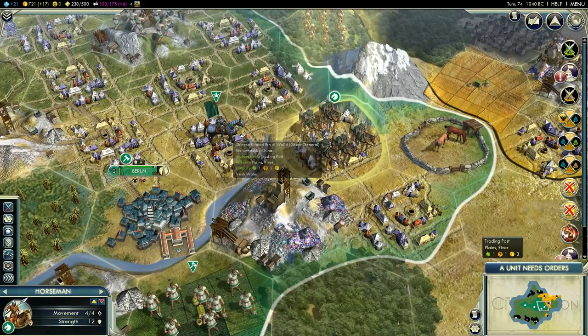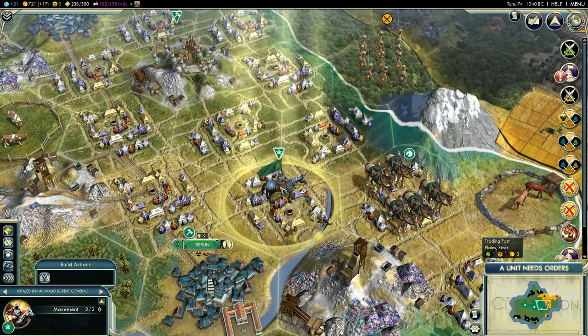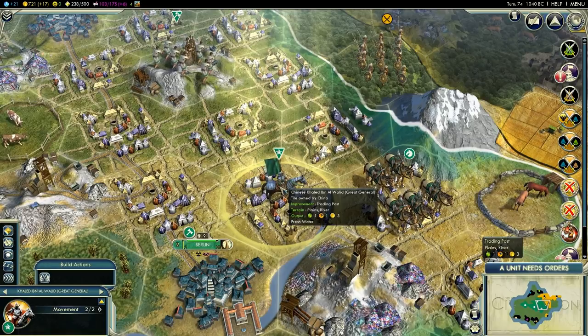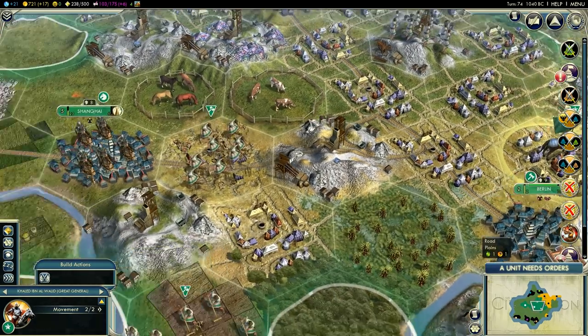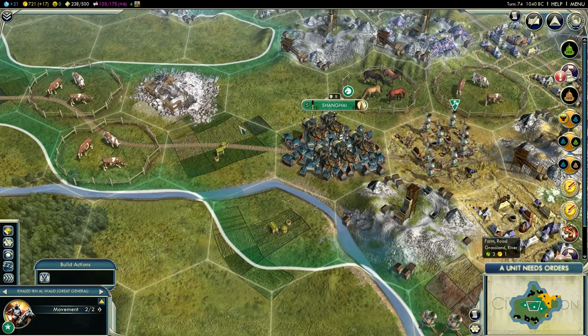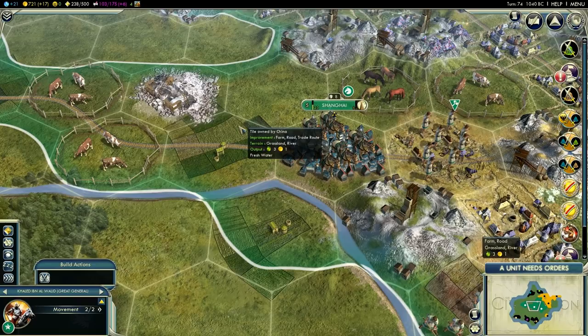And since in Deity, combat is very important, that alone is worth picking the Chinese. The French plus two culture bonus in each city is nice, but build one monument in every city and you got it. The Roman 25% building production bonus is nicer, until you realize you keep getting your ass handed to you by military defeats at deity level. Combat and gold bonuses are the most important and the Chinese have the best.